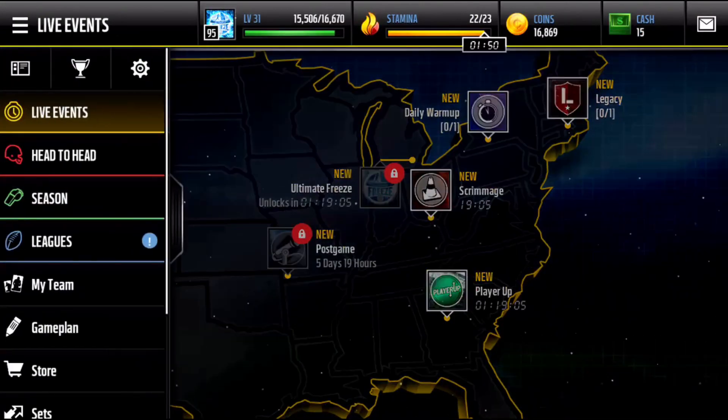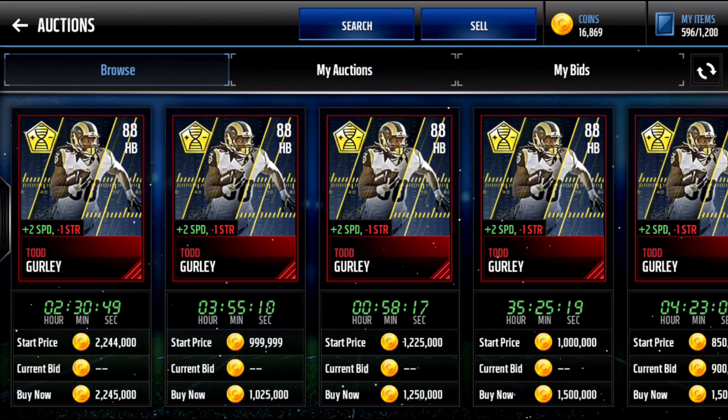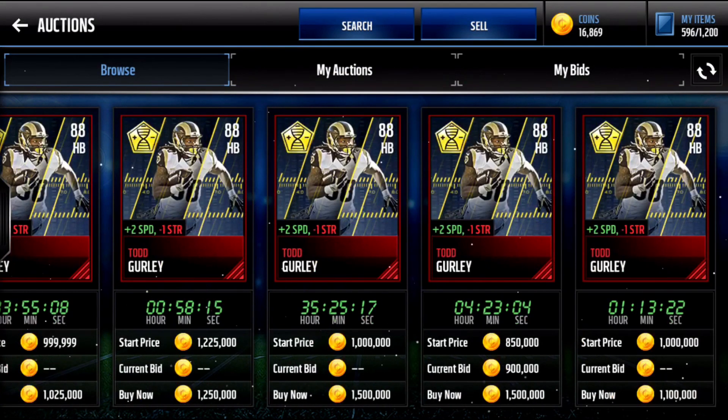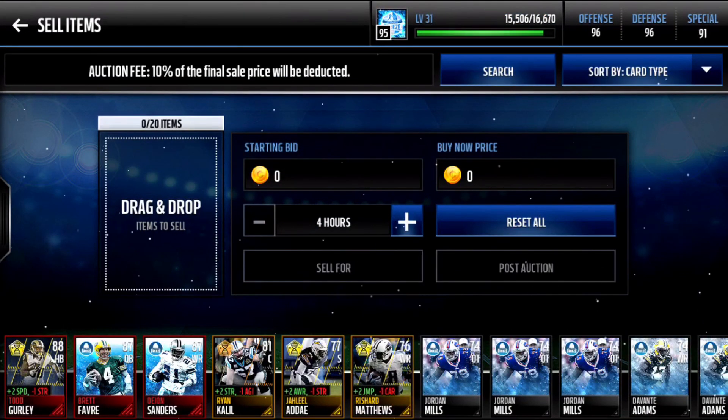I know this is kind of a short and random video, but this is by far the best pull I've gotten all year. Todd Gurley is going for about a million coins, as you can see, and I pulled him out of a Game Changer player pack. That present I got all these Game Changer packs out of was definitely worth it — and that present was only going for like 50k. So I definitely made profit off of that.